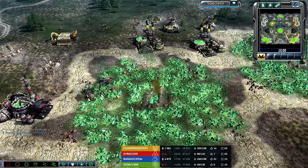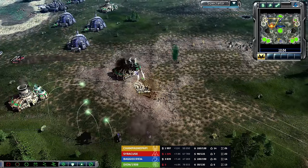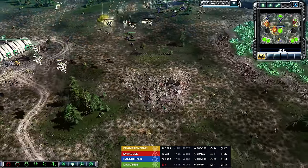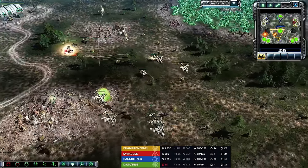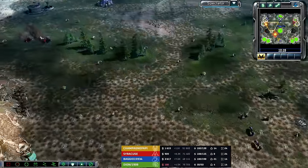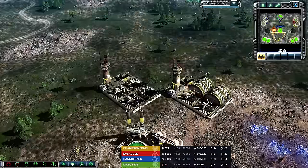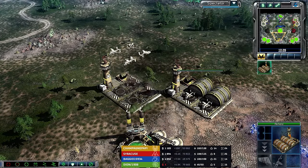Expansions in the south are coming online, becoming more and more relevant. Upgraded power plants going to be getting sniped. Ceramic armor orcas — they're pretty beefy, but they can't survive forever. One or two go down, but not too bad considering the harvesters they got plus those power plants — always nice to get that extra bit of damage. Only losing two orcas for it is certainly not the end of the world for Champagne.